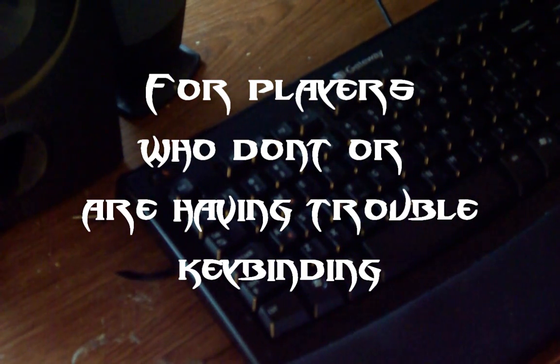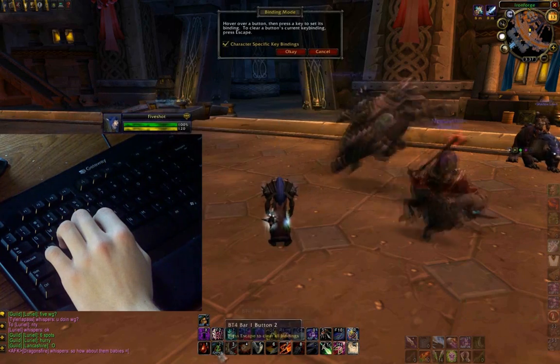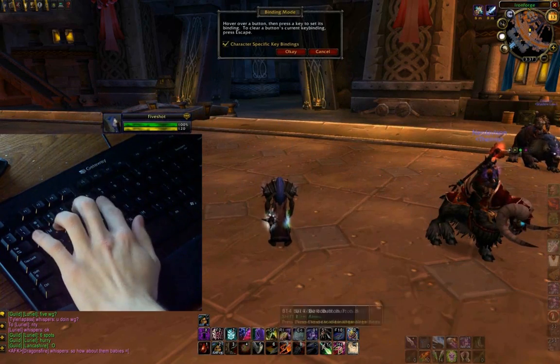I've been getting a lot of requests to do some kind of a keybinding tutorial, so I'm going to give you a quick one. If you have Bartender, it's really easy — get Bartender, do the keybindings, mouse over each one of them, and set it to a key.